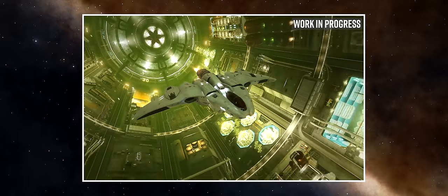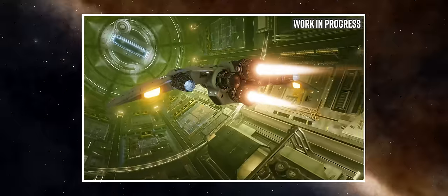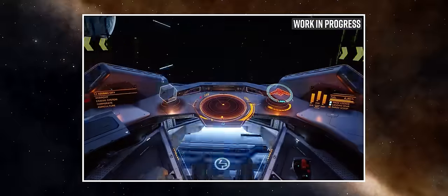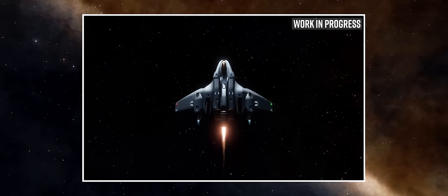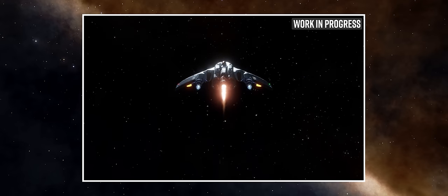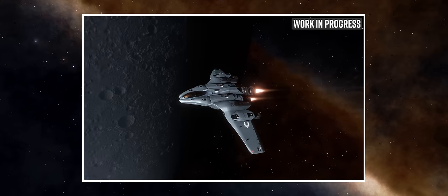The Anaconda also doesn't have a view from the cockpit of the planetary surface it's exploring, because of its huge nose — assuming of course you don't plan to fly upside down. The Mandalay addresses all these physical size and design issues directly and brings its own bonuses to the exploration table.